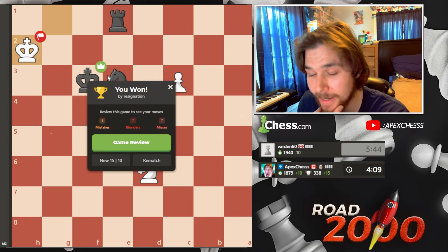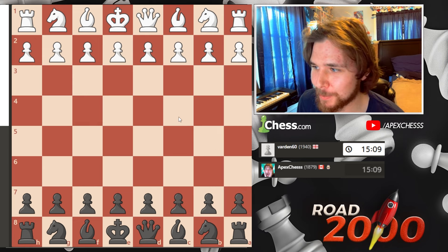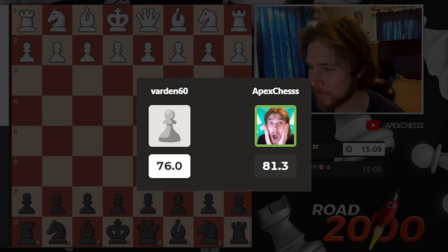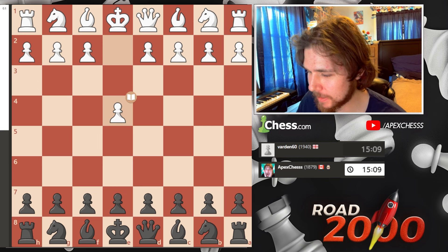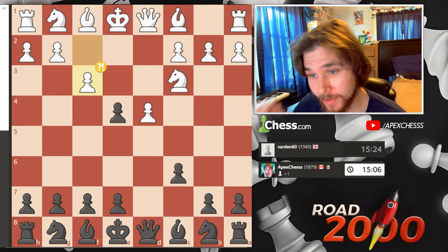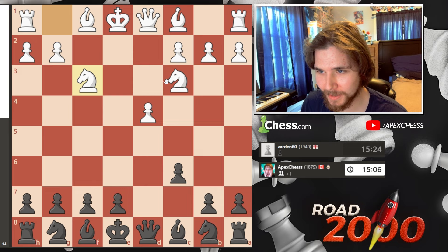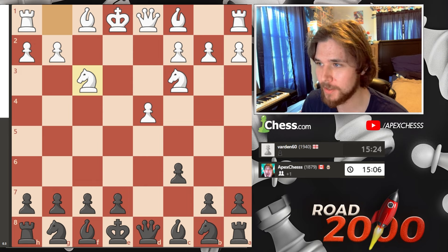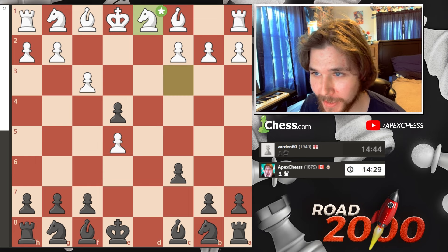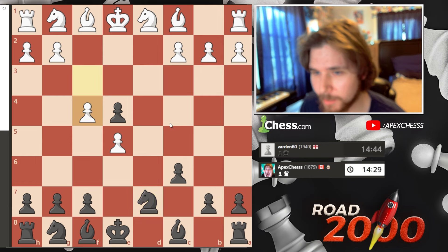My opponent resigns — what a game. Let's look at that game. White was winning the whole game basically. I played with an 81.3 accuracy, my opponent played with a 76. Let's take a look at this gambit — e5 is not right, computer says just take. But don't tell me that line looks like something you want to go into as a human.